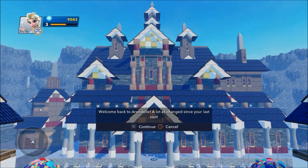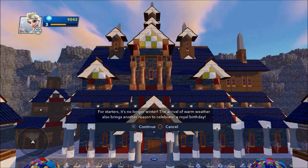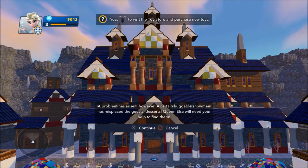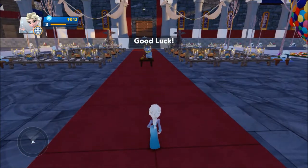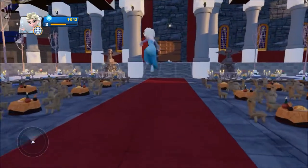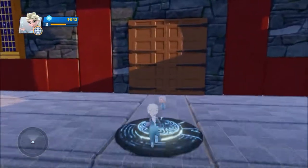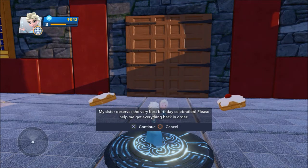All right, we are back — welcome back to Arendelle, a lot has changed since your last visit. It's no longer winter, and the arrival of warm weather also brings another reason to celebrate: a royal birthday. A problem has arisen, however — a certain huggable snowman has misplaced the guests' desserts. Queen Elsa will need your help to find them. Good luck.